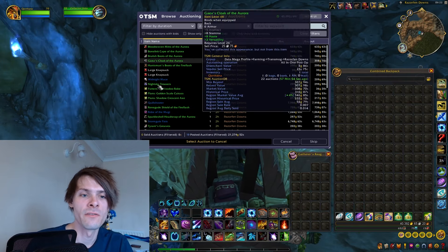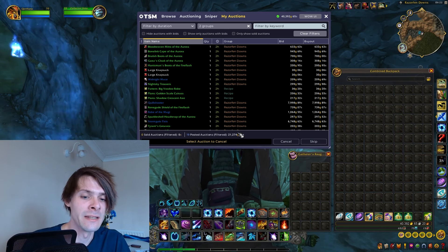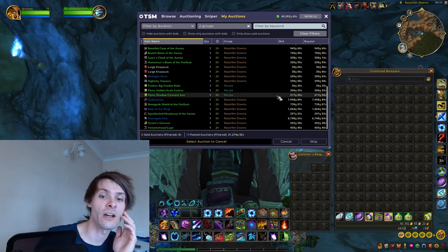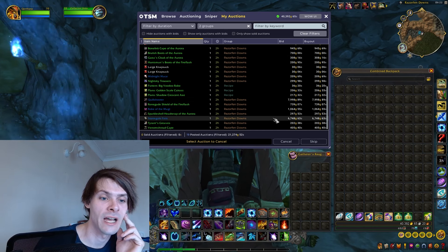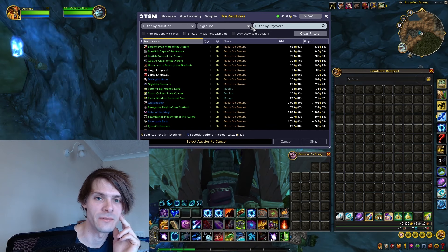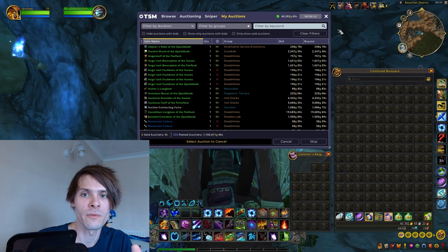Going further into Razorfen Downs data, on my server — which is, as I've stated, a very competitive server for transmog — this run netted me around 21,000 gold value for transmog. The keynote items are the Quill Shooter and the Storm Gale Fists, but the other items do add up quite nicely in the grand scheme of things.